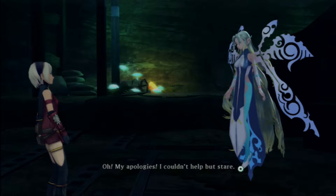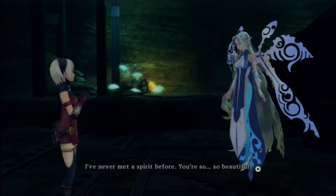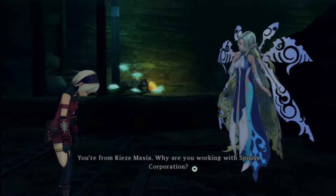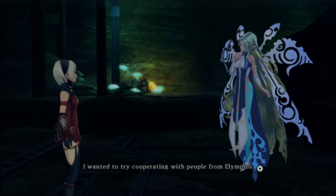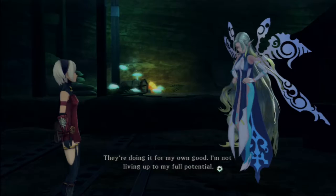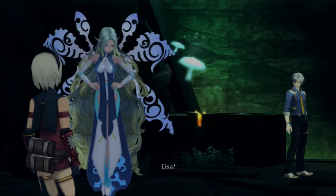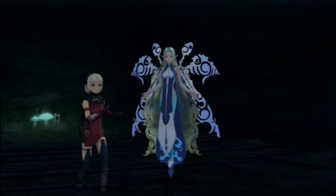Hello. Oh, my apologies — I couldn't help but stare. I've never met a spirit before. You're so... So beautiful. Enough chatter — monsters won't wait for you to finish your conversation. You're from Rieze Maxia. Why are you working with Spirius Corporation? I wanted to try cooperating with people from Elympios. You don't mind the Elympions? They seem to be pushing you pretty hard. They're doing it for my own good — I'm not living up to my full potential. You're so adorable. Don't let anyone try to hold you back. Are you stupid? I love that — don't let anyone hold you back, are you dumb?